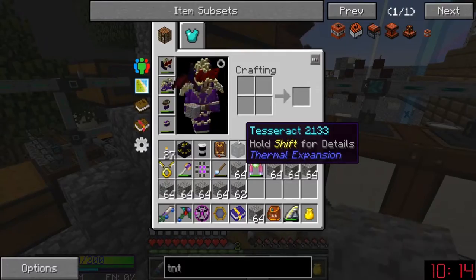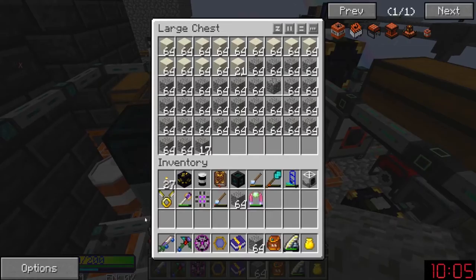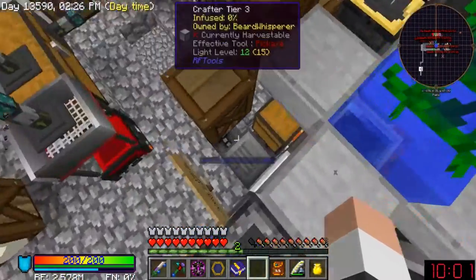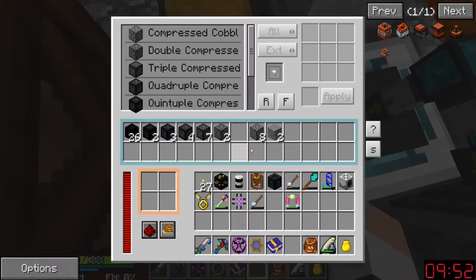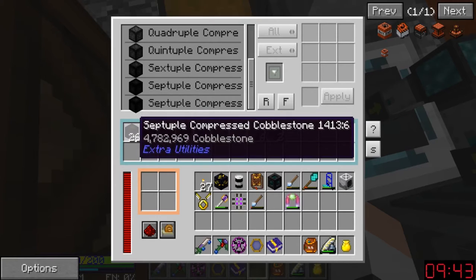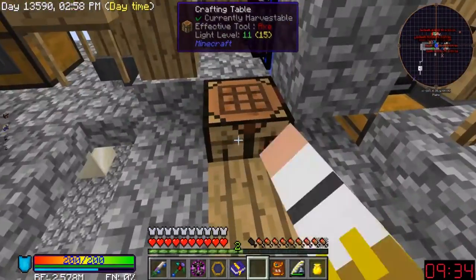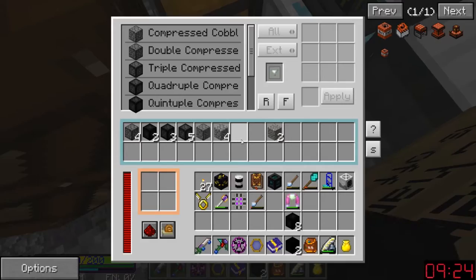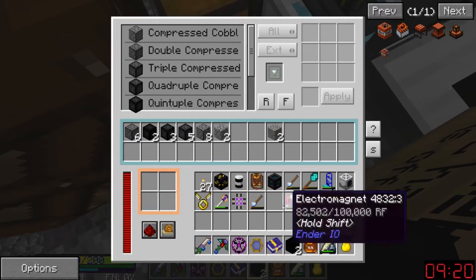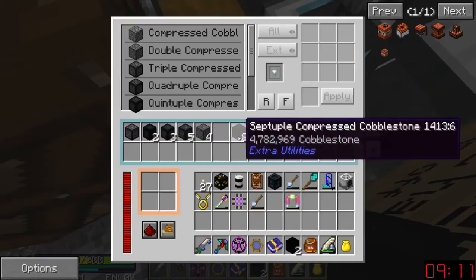I'm noticing this thing isn't getting as much stuff as it used to, although I think that's because I've started hooking things up to it. This thing here is constantly gaining stone - look at this: 364 million, which is two sextuple compressed blocks. Wait a second, are you telling me this is like two blocks of bedrockium? Oh my god, it is two blocks of bedrockium. I haven't paid attention to it for so long it's managed to make two blocks of bedrockium - that's crazy!